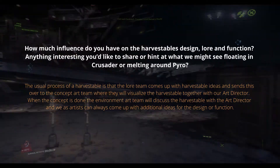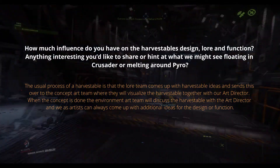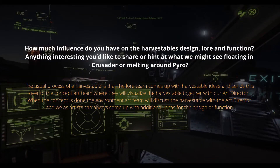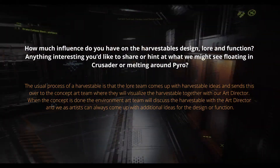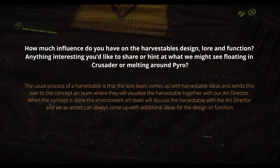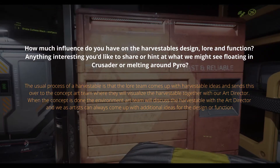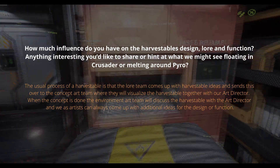How much influence do you have on the harvestables design, lore, and function — anything interesting you'd like to share or hint at that we might see floating in Crusader or melting around Pyro? The usual process is that the lore team comes up with harvestable ideas and sends them over to the concept art team, where they will visualize the harvestable together with our art director. When the concept is done, the environment art team will discuss the harvestable with the art director, and we as artists can always come up with additional ideas for the design or function.